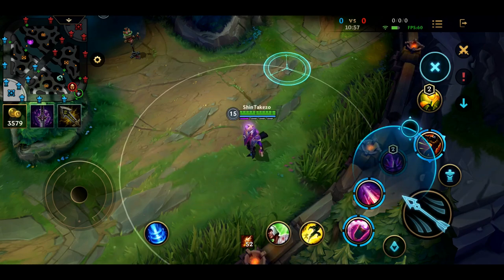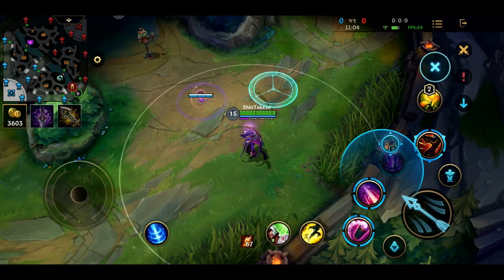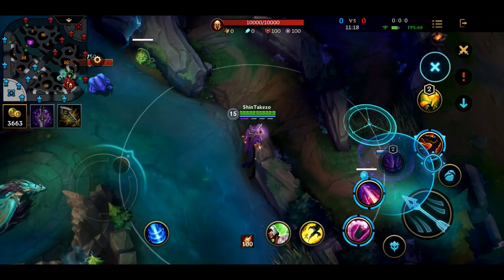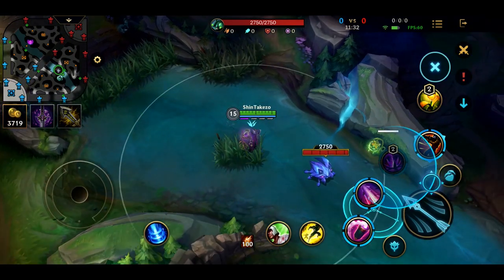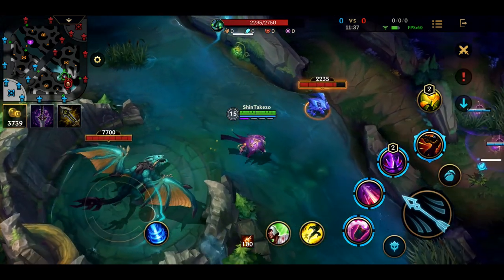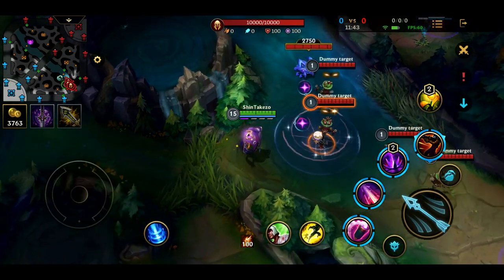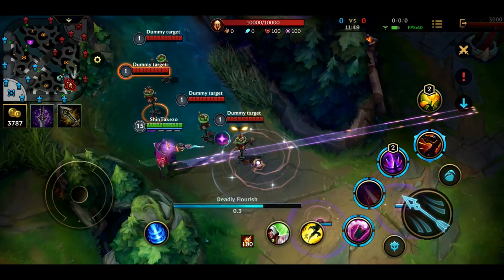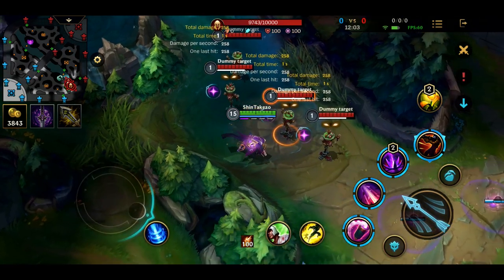Now let's talk about skill three. You have two stacks, and you place traps on the ground. These traps give you vision, especially in bushes. More importantly, if any enemy steps on a trap, it will slow them down and then explode. If it's an enemy champion, while it's slowing them, they already get a mark, making it easier to land your skill two. Enemies can try to get away from the explosion area, but they'll be slowed.